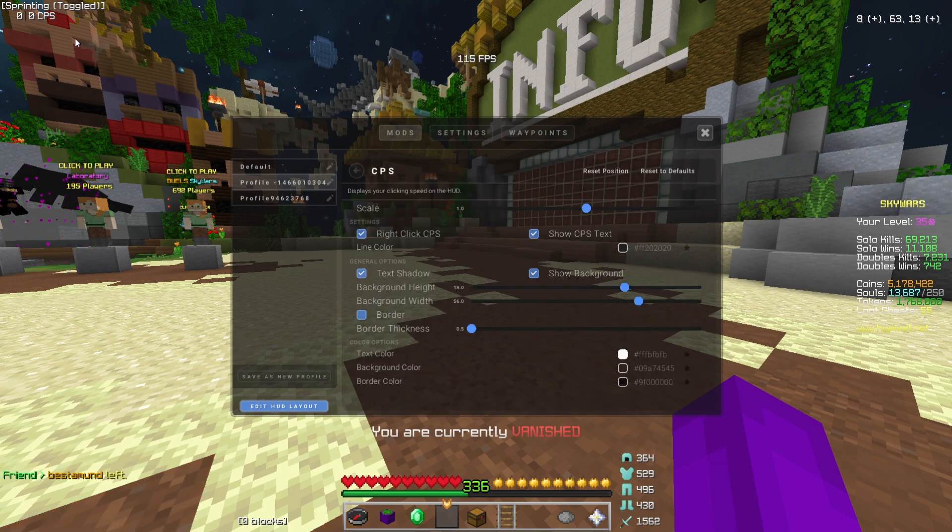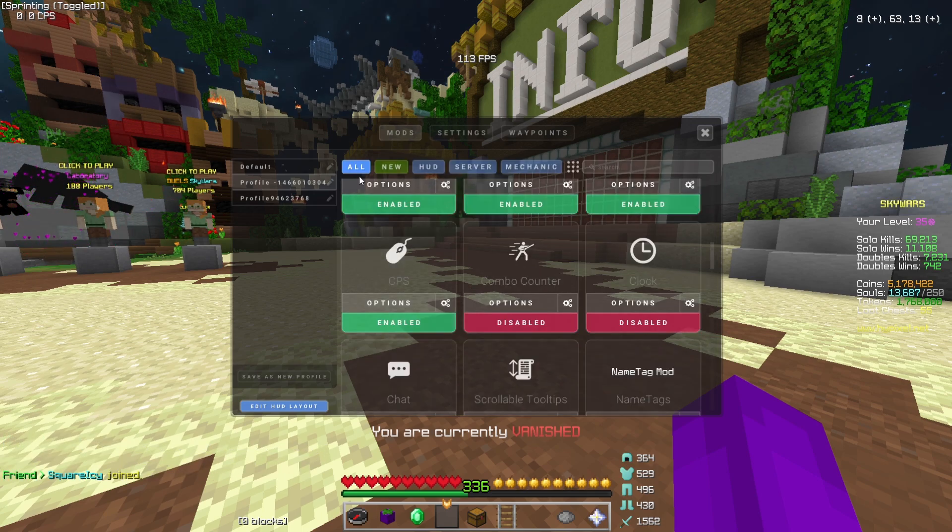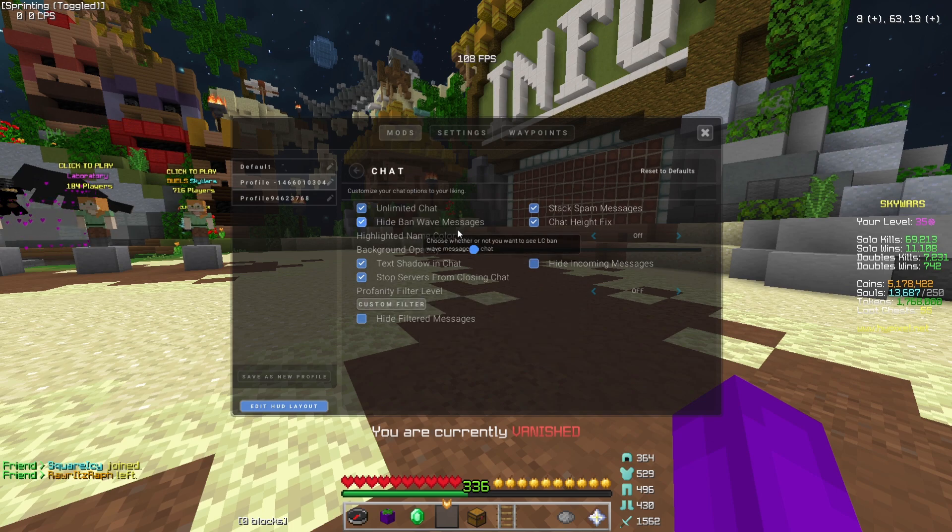CPS — I need to have this so people know how much CPS I'm clicking. You can see my right click and left click, and it shows CPS text with text shadow and background. I make the background transparent — my CPS counter, FPS counter, reach display — I make everything transparent because I think it has a really clean feel to it.